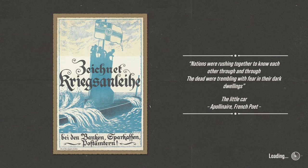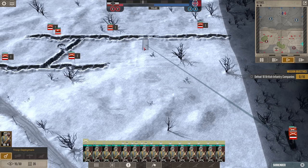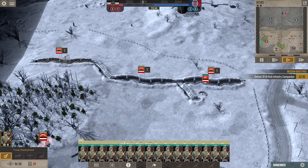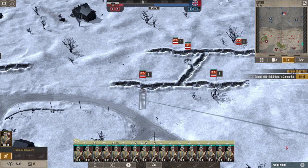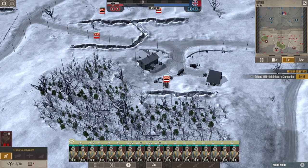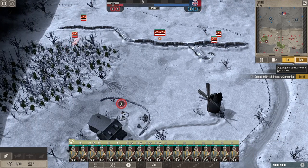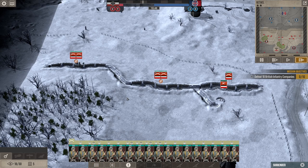I have zero intention of attacking. We'll see if we can hold off against these French assaults. Already getting messages that my supply is depleted. Let's get some of these reserve companies in — it'll take a minute for them to get to the front, but we'll definitely need them. I'll throw one in the furthest trench back just to make sure these companies all end up in trenches and not sitting out in the open.